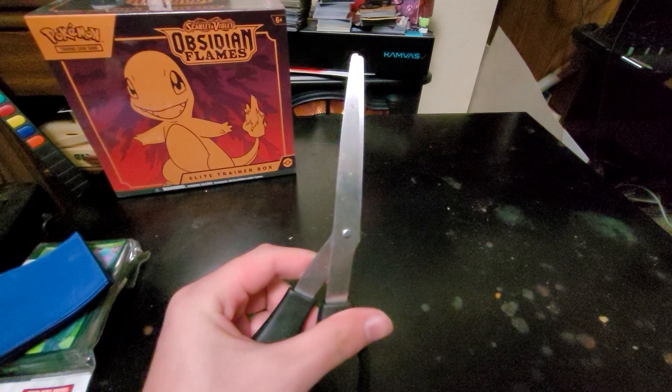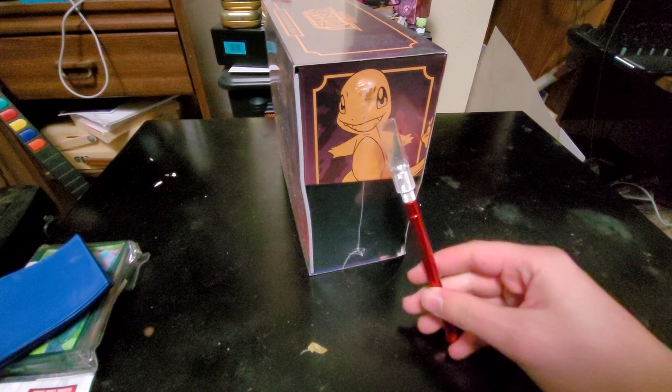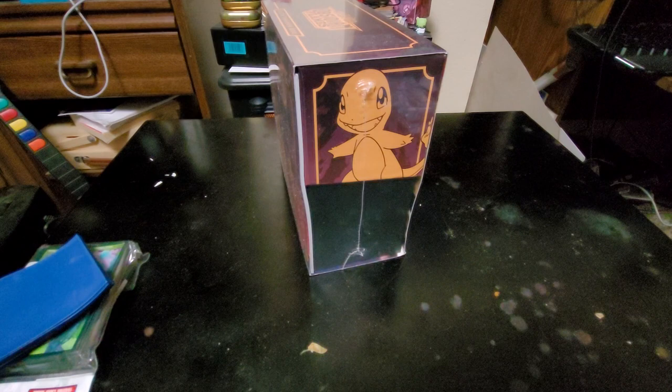Let's get right into it. I've also got a pair of scissors in case we encounter any stubborn packs. I will be using an X-Acto knife to very carefully open up the packaging around the Elite Booster Box.